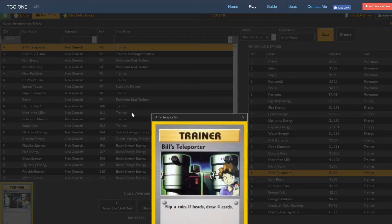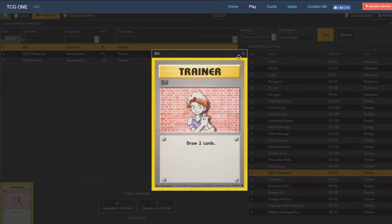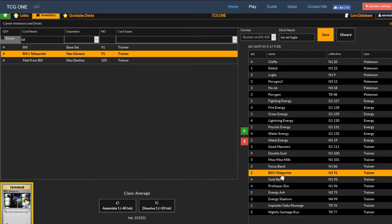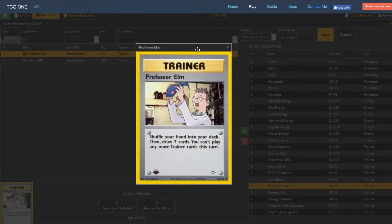Two Bill's Teleporter is our extra draw - flip a coin, if heads draw four. It can potentially give you four cards which is really good. Four Professor Elm is your supporter of choice - shuffle your hand and draw seven, but you can't play any more trainers that turn. It's really good to play late game to keep your hand refreshed, get more energy drops. Use Kleffa's early game to set up, use Elm's late game to draw what you need.